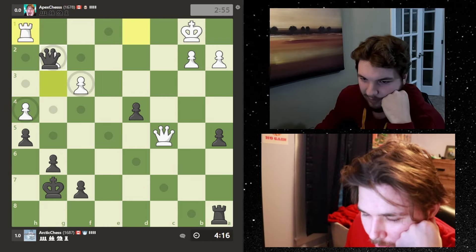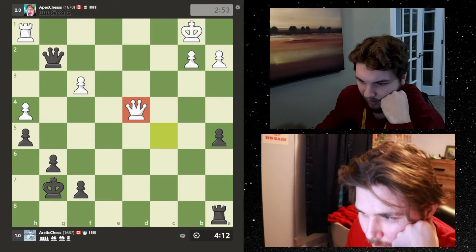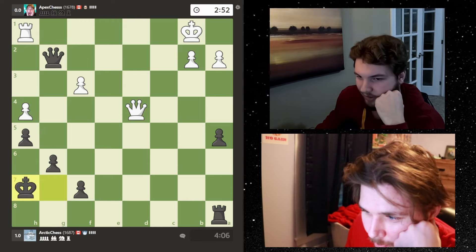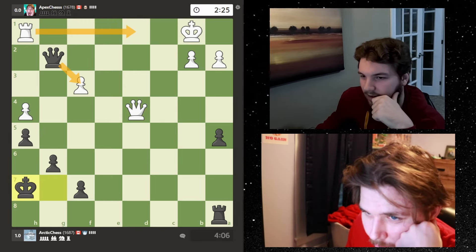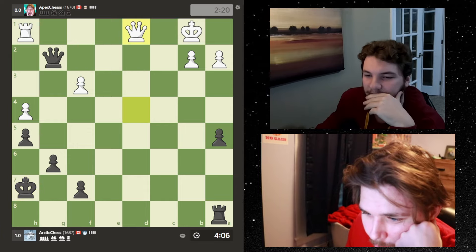Instead I'm going to check and take. Take here - I'm lining this up as well. He can take with check, I don't want to go here or here. I think I just want to go here because it blocks all potential checks. He's attacking my rook - he might do this and line up queen and rook, in which case I could take. Let's play this.